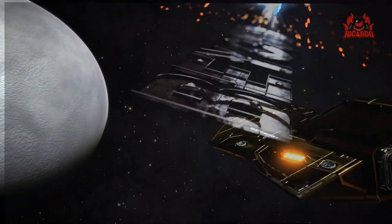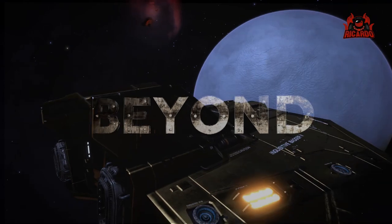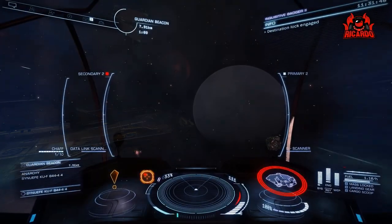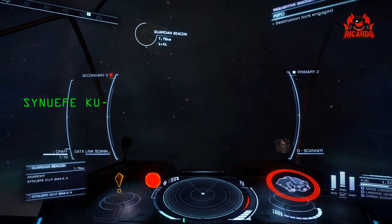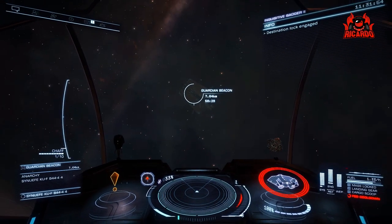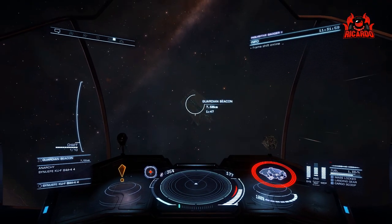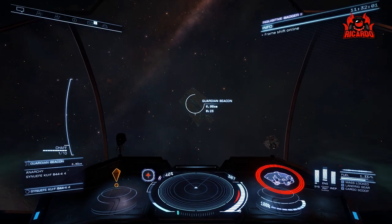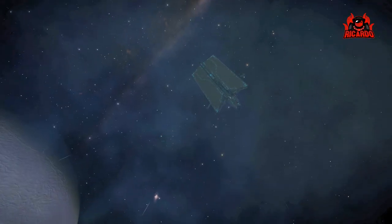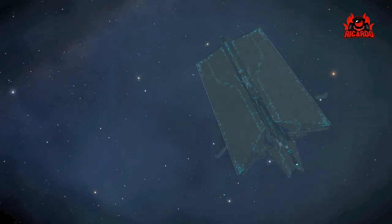Hello, it's Ricardo and welcome back to Elite Dangerous Beyond. I am in the Sanufi KU-FB 44-4 system and there it is on the screen — the residence of the Guardian beacon that has been uncovered with the 3.2 Chapter 3 update of Beyond. This Guardian beacon represents a new in-game artifact and gives you a nice set piece, and there you can see it all in system.